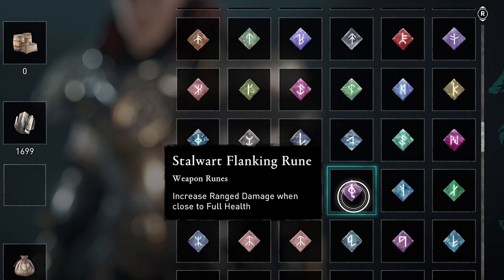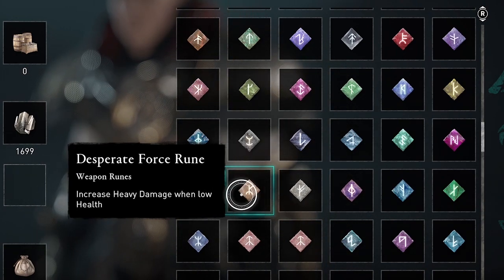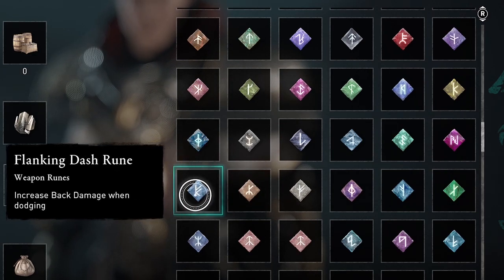Runes that say 'block' apply to effects that are triggered when you block attacks, and you can only block with a shield. So the runes that buff on block, you need to have a shield equipped for them to work. But the runes that are triggered by parrying, you can use with any weapon equipped, because you can parry with any weapon — not just with shields.